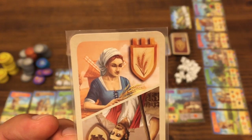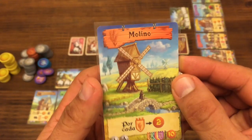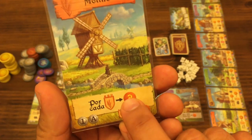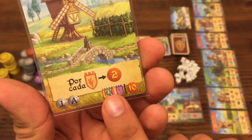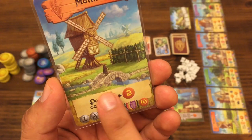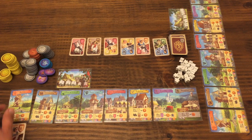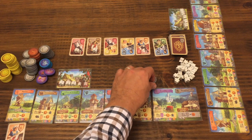Voy a usar este personaje de la molinera en el molino y les explico cómo funciona. Cada carta tiene su nombre; la 1A es el molino, y tiene su símbolo que es el personaje que debes utilizar. La acción de esta carta dice: por cada molinera que yo tenga, recibo dos monedas. Adicionalmente hay un dato de puntuación final relacionado con mayorías: el jugador que tenga más molineras en el molino recibirá 10 puntos al final de la partida. La molinera se pone aquí e inmediatamente por cada molinera recibo dos monedas, y simplemente las cojo como parte de mi riqueza.